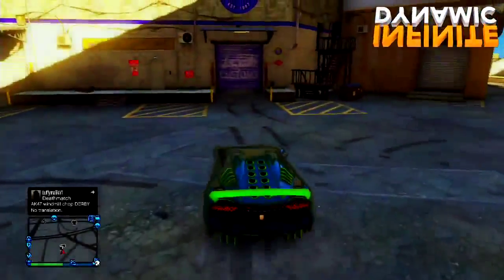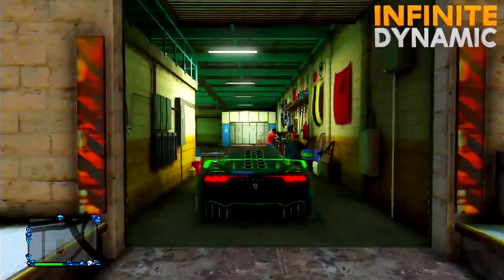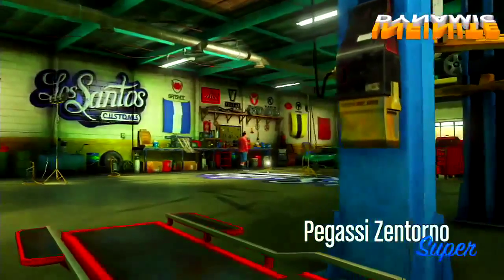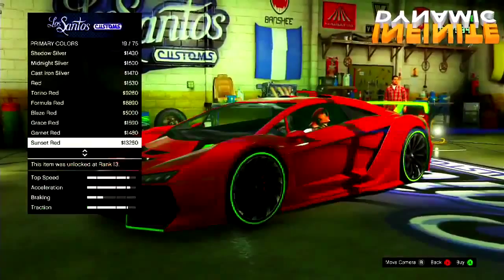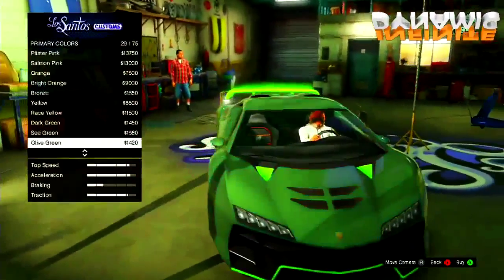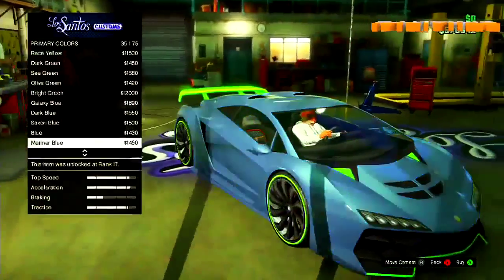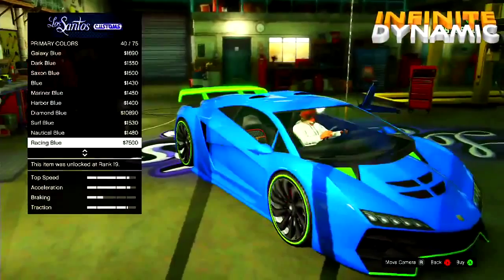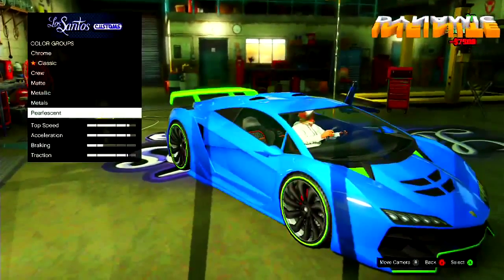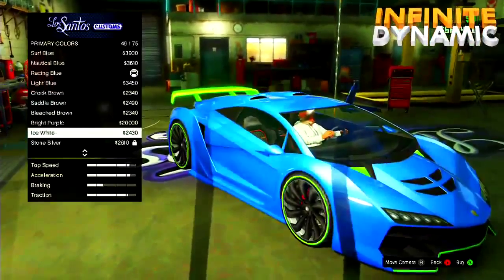The next paint job is called Icy Blue, and you'll understand why in a moment. Go to LS Customs and the respray option as always. Make your primary color a metallic racing blue, make your pearlescent an ice white, and you can make your secondary an ice white as well to make it look more icy. As you can see, it does have this ice effect.